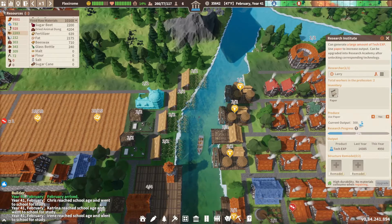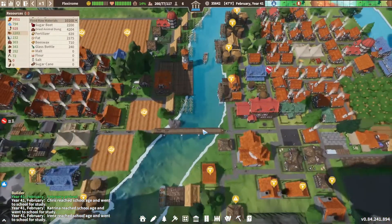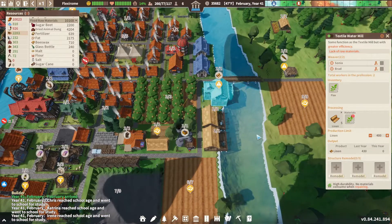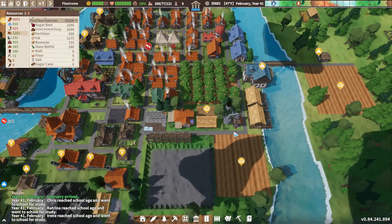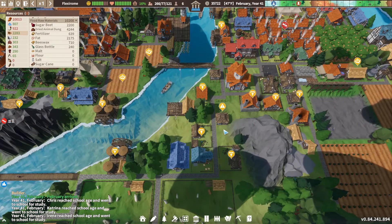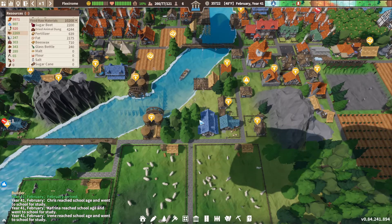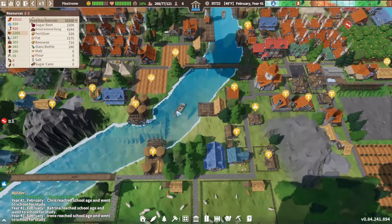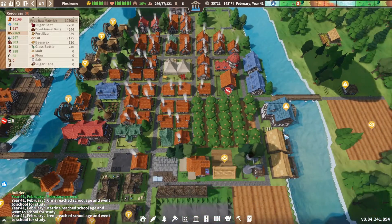Basically, it increases 10x the research output of all the research things — schools and those — because I have a sort of a rule when it comes to games with research trees. If I ever find a situation where letting the game run in the background is a valid strategy to progressing, then there's something wrong with the balance. It stops the progression, and I'd like to keep the progression going evenly.